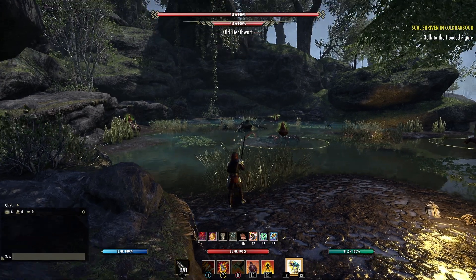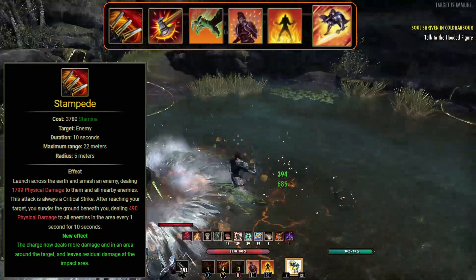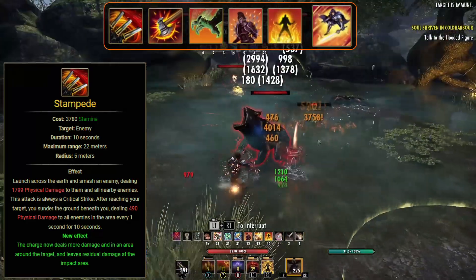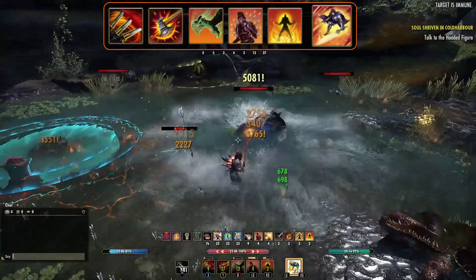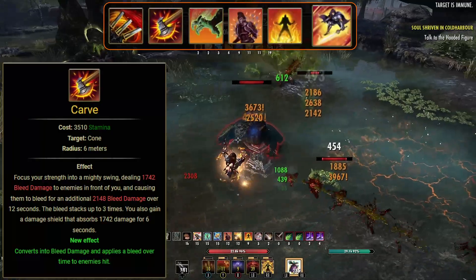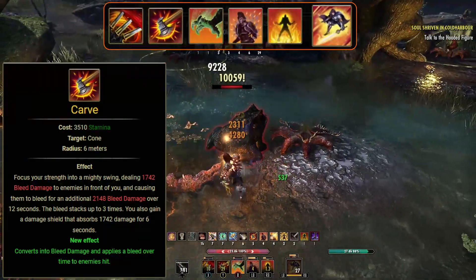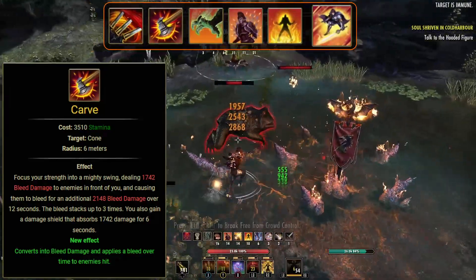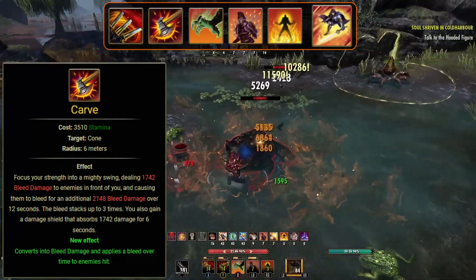Now we'll move on to the skills, starting with the front bar. First up we're using Stampede, morphed from Critical Charge in the Two-Handed Skill Tree. You will launch yourself across the earth and smash an enemy, dealing physical damage to them and all nearby enemies — this attack is always going to be a critical strike. After you reach the target, you'll sunder the ground beneath you, dealing physical damage to all enemies in the area every 1 second for 15 seconds. We are also using Carve, morphed from Cleave, also in the Two-Handed Skill Tree. You will focus your strength into a mighty swing, dealing bleed damage to enemies in front of us and causing them to bleed for additional damage over 12 seconds. Hitting a target already bleeding from this ability extends the duration by 10 seconds up to a maximum of 30. This is going to be the main spammable on the build, stacking up to 3 times, and we'll also gain a Damage Shield that absorbs damage for 6 seconds.